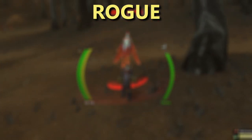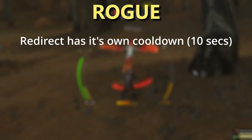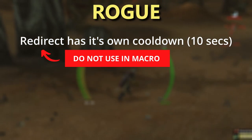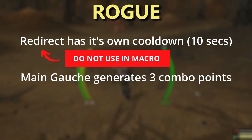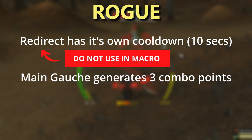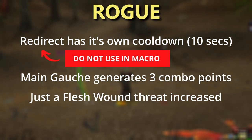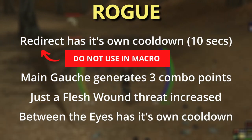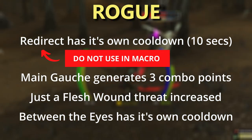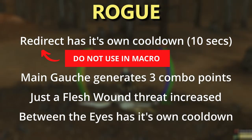For Rogues, we have four changes. Redirect no longer triggers or is affected by the Global Cooldown and its own cooldown has been reduced to 10 seconds, though there's a developer note that it has problems when used in a macro. Main Gauche now generates three combo points on your target and its base energy cost is reduced to 15. Just the Flesh Wound's threat bonus has been increased so Rogue Tanks will generate approximately 30% more threat, and Between the Eyes no longer shares a cooldown with ranged attacks. Rogue Tanks are getting good single-target threat, but still lack good multi-target threat.